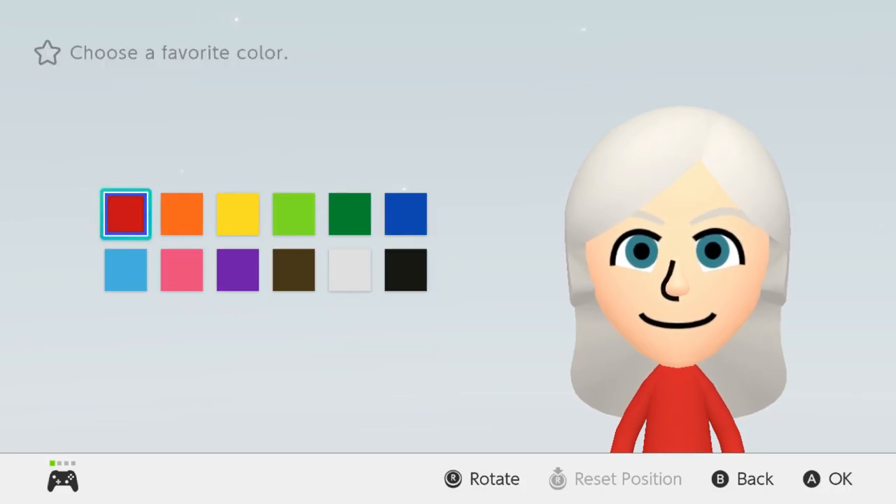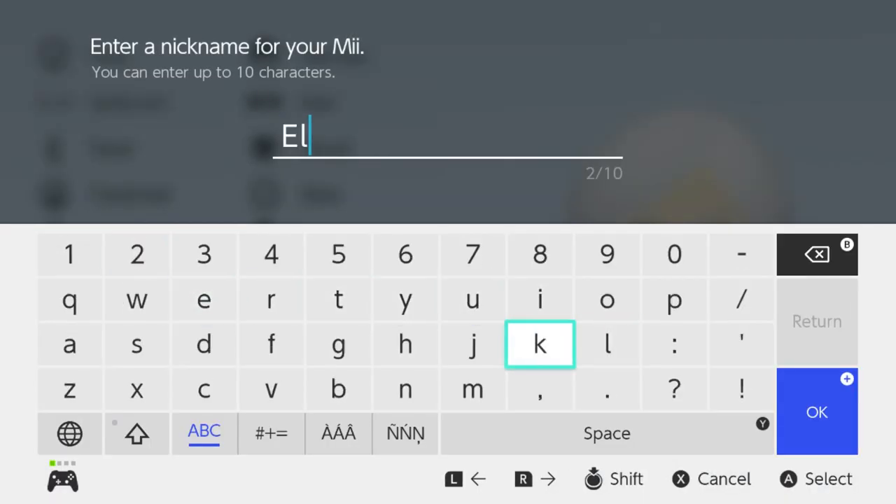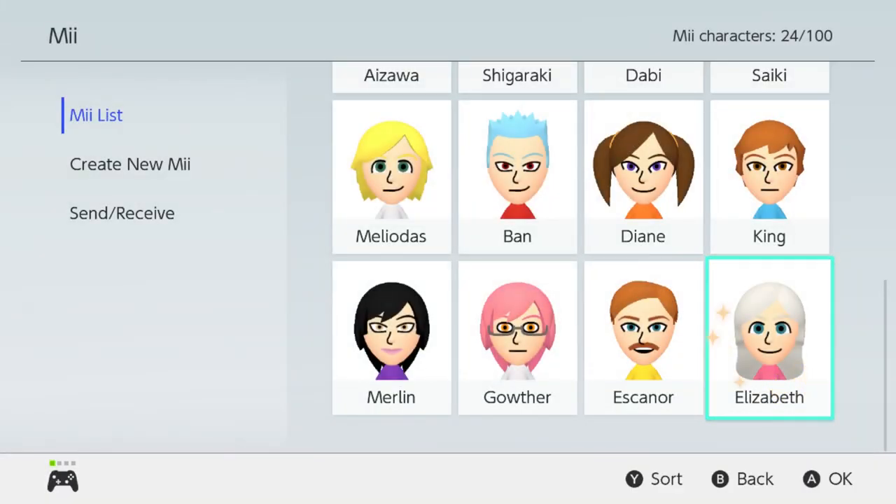No mole. For her body she's a little tall and skinny. Favorite color pink because that's the color of the Boar Hat uniforms — this is basically season one Elizabeth. Name: Elizabeth. There we go — that finishes up this video on the Seven Deadly Sins Miis. I'll probably be making a part two and also some more My Hero Academia Miis, then after that maybe One Punch Man, Mob Psycho 100, and Psycho-K as well.